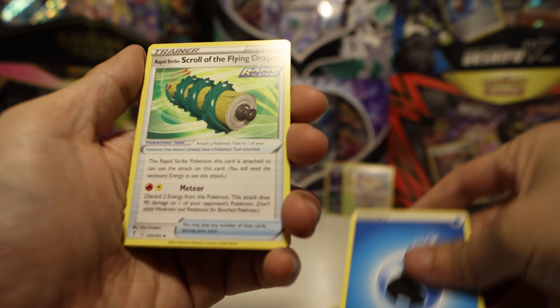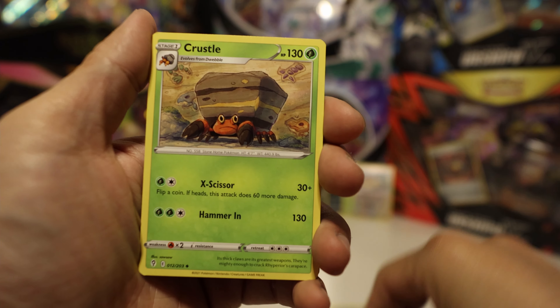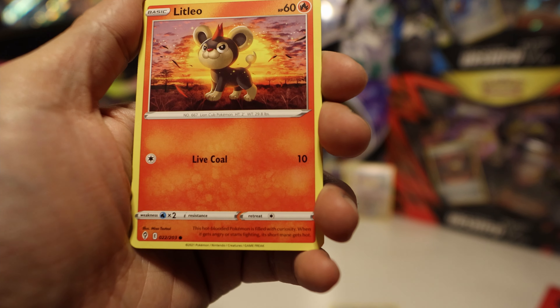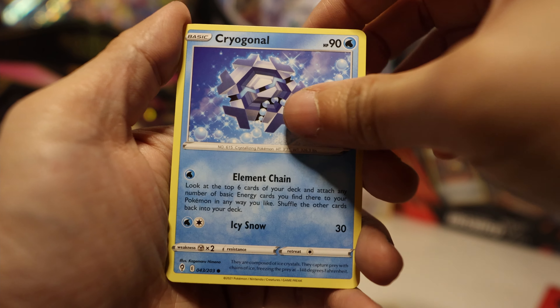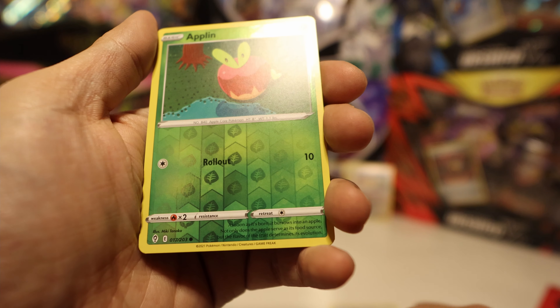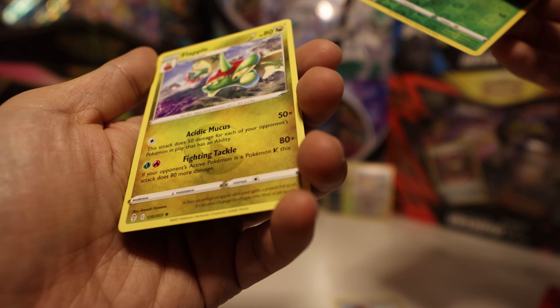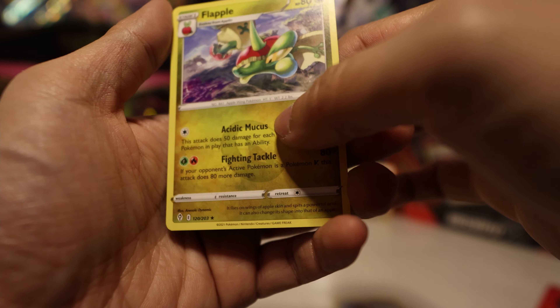Alright, Water Energy. Scroll of the Flying Dragon. Crustle. Switching Cups. Low Tad. Lit Leo. Teddiursa. Cryogonal. A Nickit. A Reverse Holo Eplin. And a Flapple — that's a Dragon. I'm glad that Dragons are coming back.